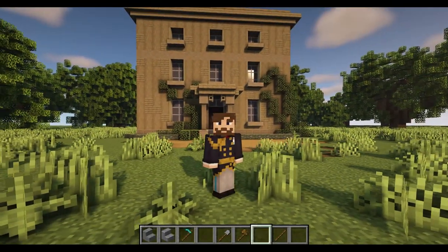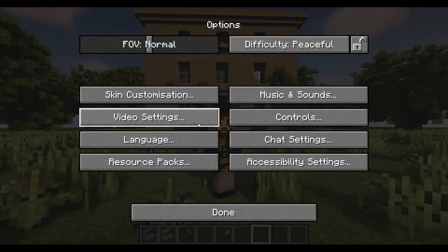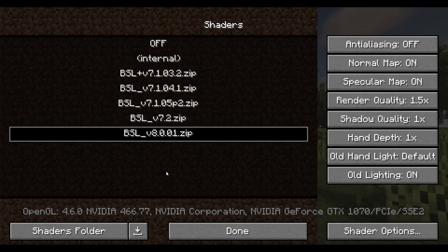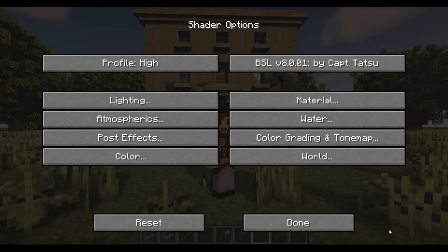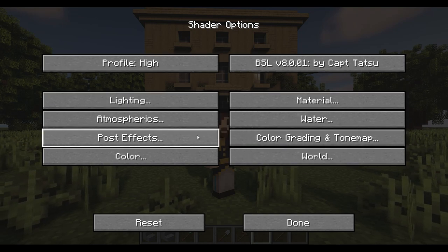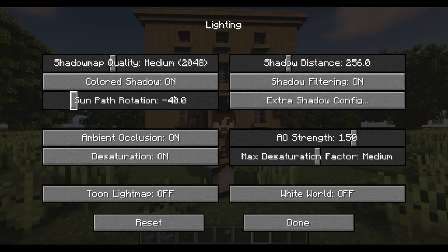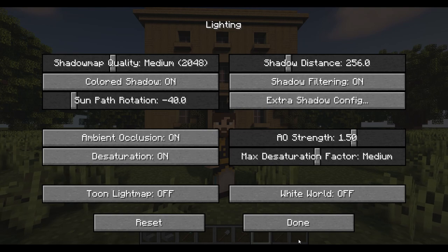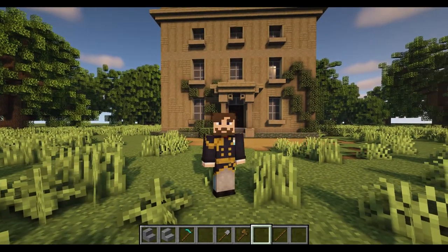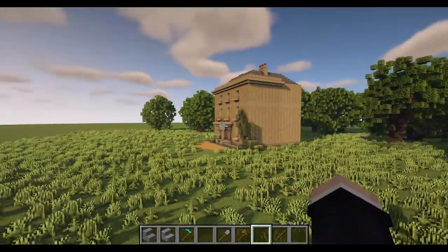Tip number four is shaders. This can be controversial since it's a mod and not everyone has access to it due to hardware or game version limitations. I personally use BSL version 8.1. Shaders add a kind of makeup to your build — when you take a screenshot, all the details really pop because you have light bouncing off areas along with some shadow as well.